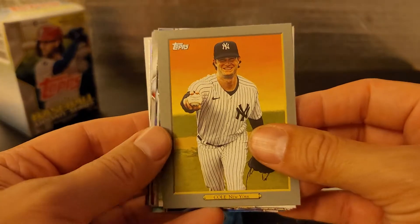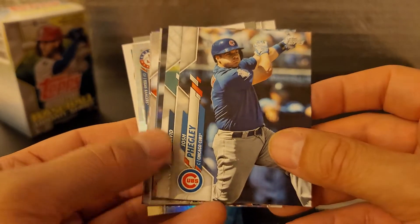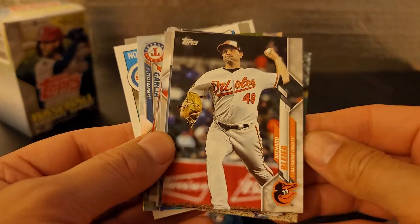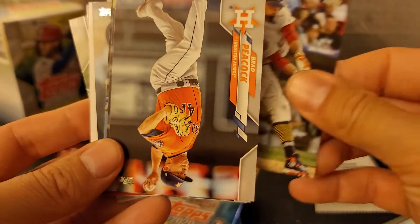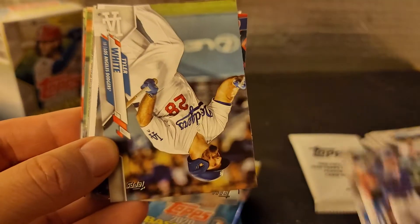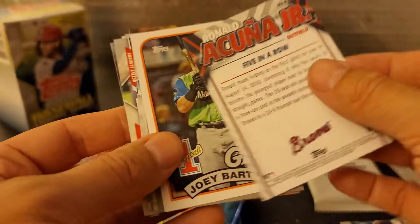Gerrit Cole. Trent Grisham, rookie. Josh Feagley — I don't remember, wasn't there another Feagley in the '80s? I feel like there was. I could check afterwards, but I thought there was a Josh Feagley or something in the '80s or '90s — I wonder if there's any relation. Scherzer. Jordan Lyles. Mookie Betts. Brad Peacock. Nick Solak, rookie — that's good. Tyler White. Another Acuna Jr., five-in-a-row card.